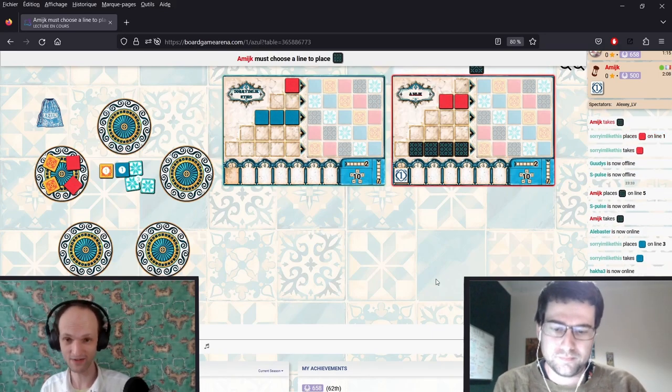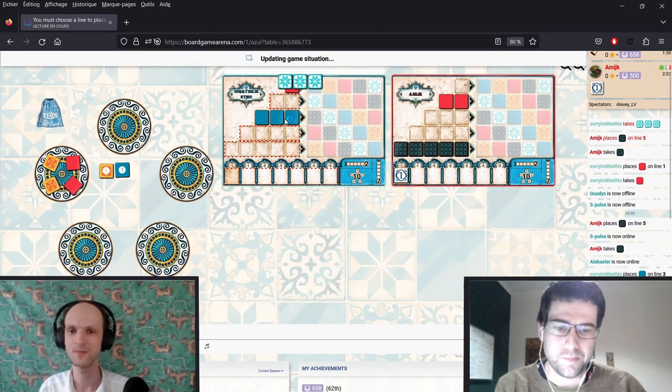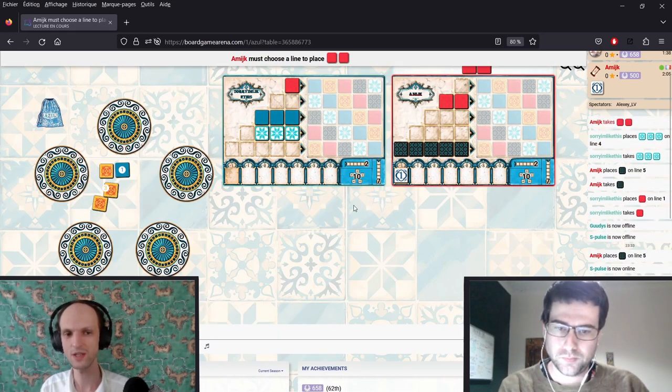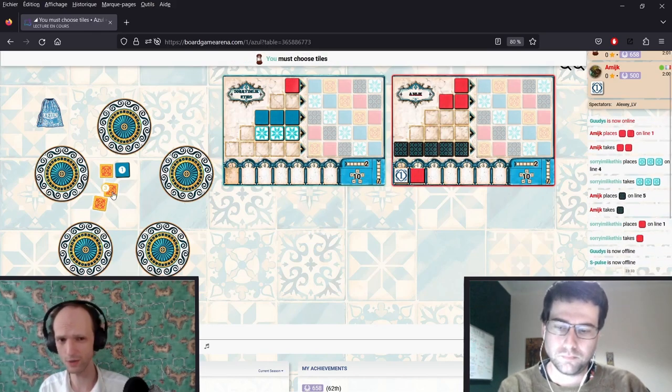Because if they take this, then we can take white. I'm a fan of that. And then there is nothing really that they can do with that. They will be finishing their fifth row, but it's actually quite okay for us because we're gonna take the yellows.